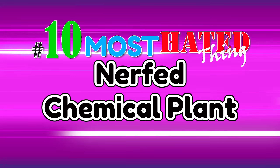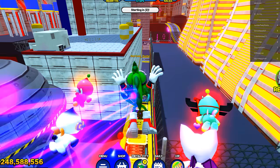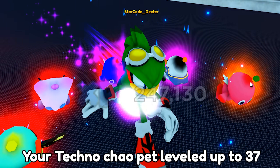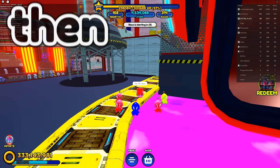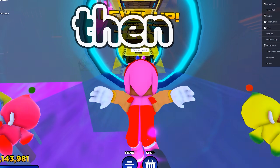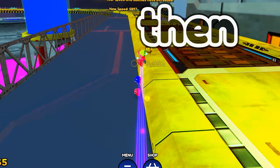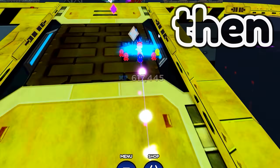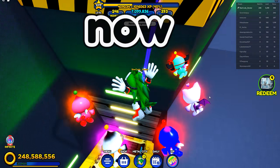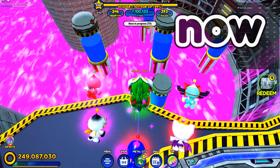Number 10: Nerfed Chemical Plant. Chemical Plant was one of the best updates Sonic Speed Simulator has ever seen — visually stunning with amazing lines and plenty of XP. That was until it was nerfed. A few weeks ago when hoverboards were introduced to the game, they had to cut Chemical Plant in half for optimization reasons, meaning it was way too big and powerful to run smoothly with all the new additions. There's still no word on when they'll bring it back.